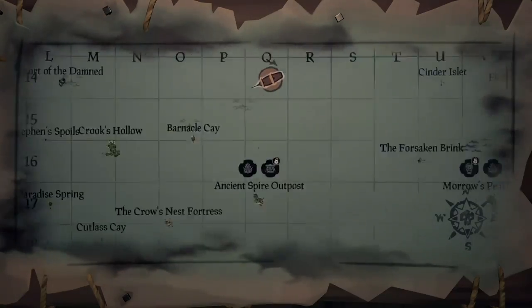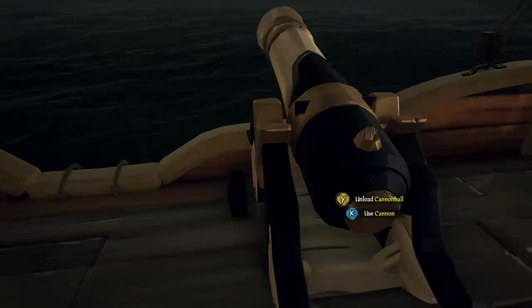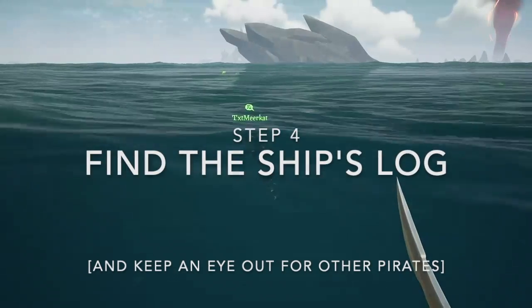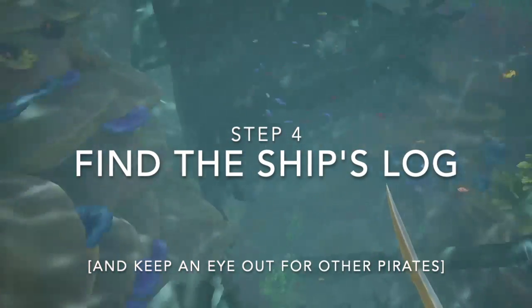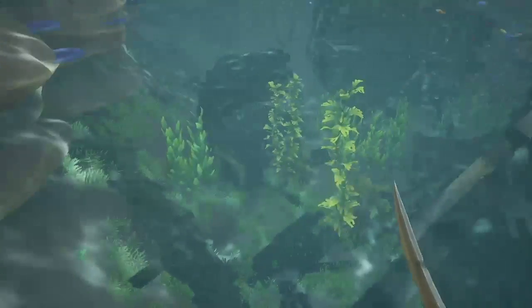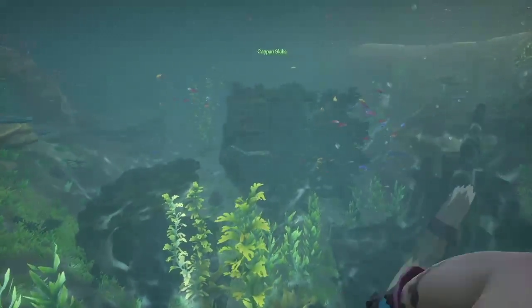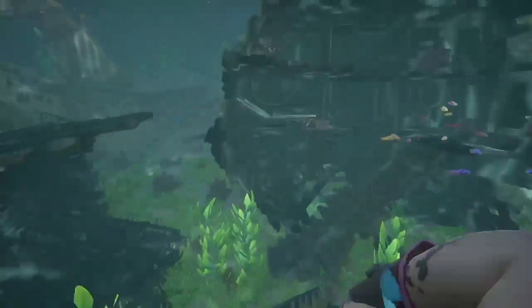You've probably come across these islands a ton by now, so finding them should be easy. Step 4: Find the ship's log. Once you find the shipwreck, look for the ship's log, which can be found in the captain's quarters. If you have a pirate crew with you, have a friend stay on your ship to serve as lookout while you go searching for the sunken ship. Like a dog doing its business, you'll need someone you trust keeping an eye out for enemies.